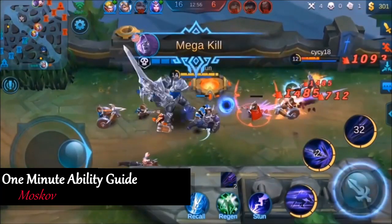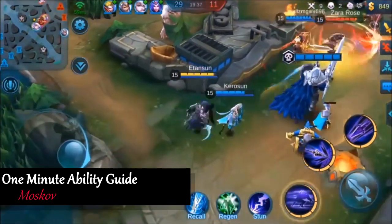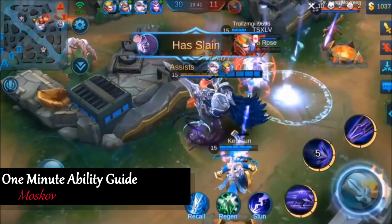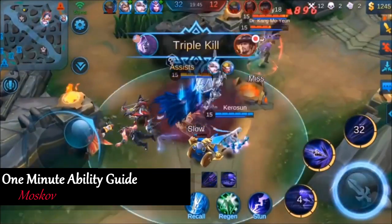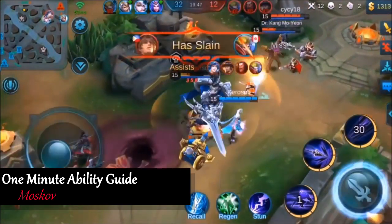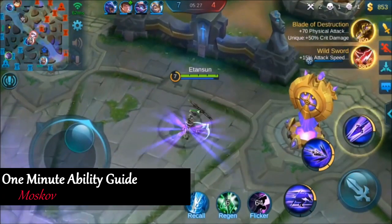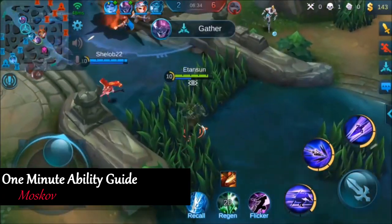When used with proper positioning, Moskov's second ability can help keep you alive, dominate in a 1v1 fight, or turn the tide of the game in a teamfight. Moskov's second ability requires a lot of practice to master, but once you do, you go from Moskov to Mosk'od. What separates good Moskovs from the Mosk'ods is properly using the second ability to create disastrous situations for the enemy team.